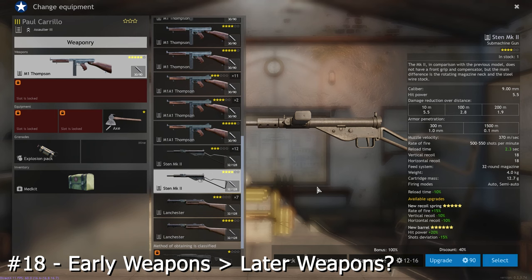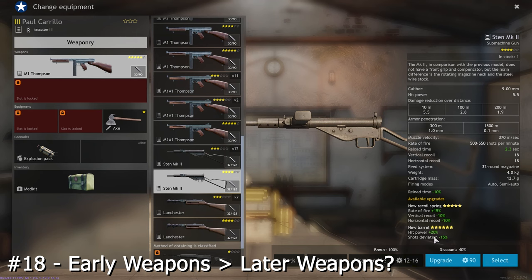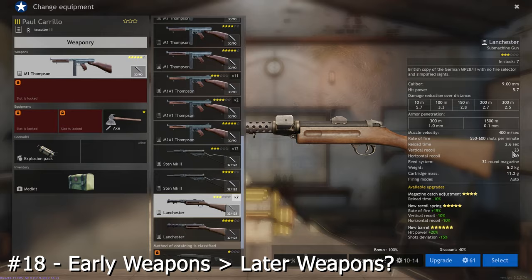In many cases, high-star earlier weapons in campaigns are better than low-star later weapons. Just look at the stats to be sure. In this case, the 4-star Sten is better than the 3-star Lanchester in many aspects, so it's often personal preference as to which one you actually end up using. Furthermore, it's not always the case that later weapons are better than earlier weapons even with the same stars, so always check the stats and description of weapons or test them out yourself.